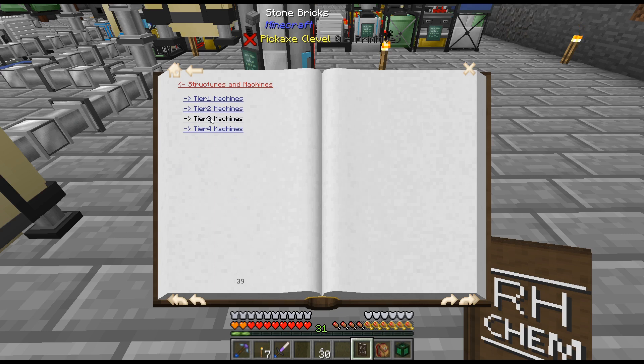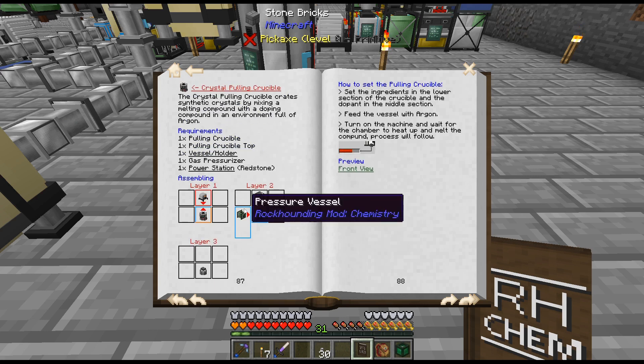We're doing tier three. It does show it, but that is a bit of a weird thing. Set the ingredients in the lower section of the crucible, and the dopant in the middle. Feed the vessel with argon. Turn on the machine.